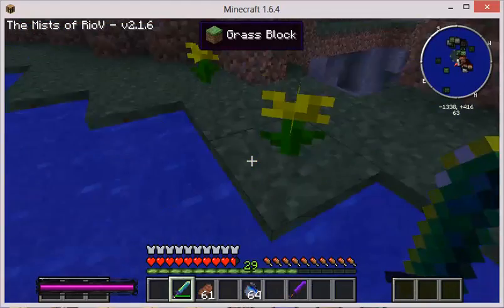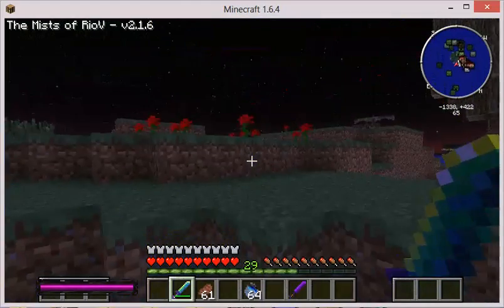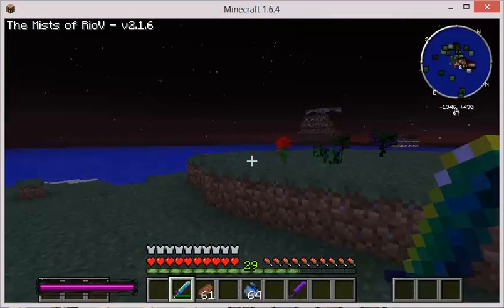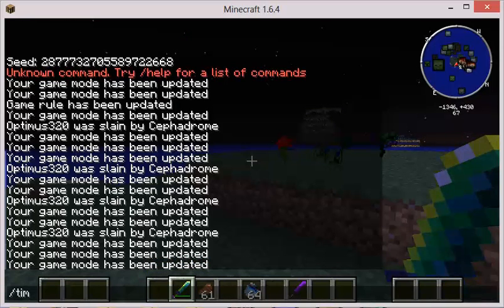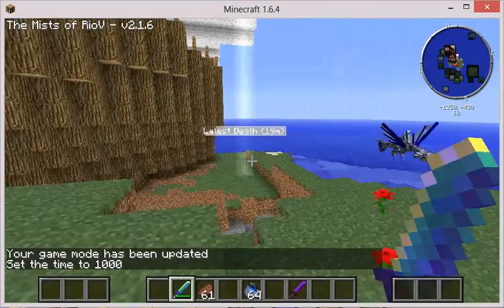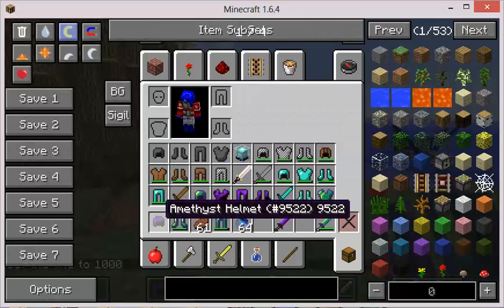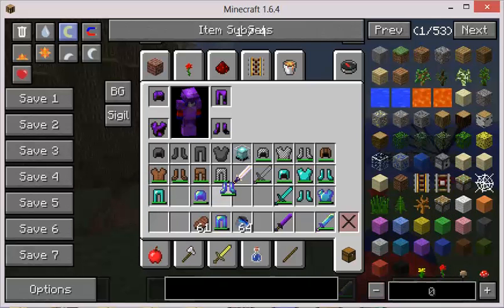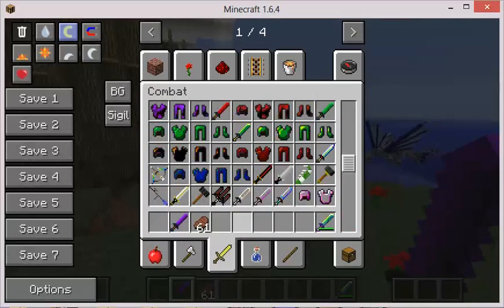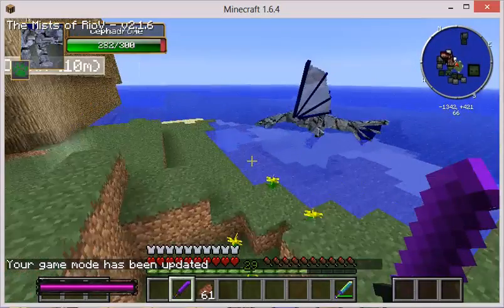Yeah, this might take a long time. So what we're going to do is set mode 1, set time to 1000, and we're actually now going to try with amethyst armor. We're going to do it with amethyst armor, and then next we're going to use the ultimate sword. Now we're going to set it back to game mode 0 and fight it.